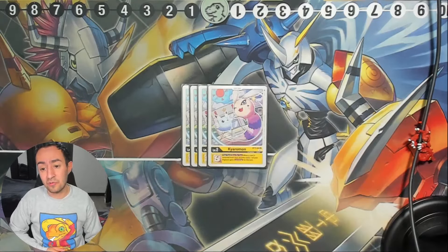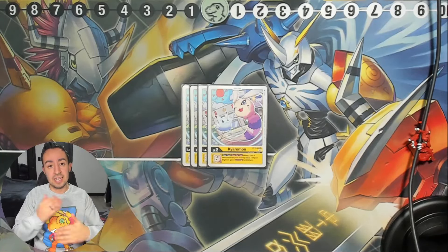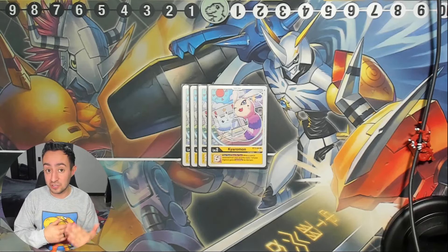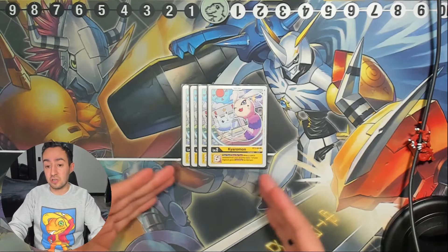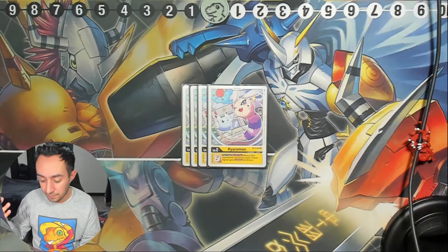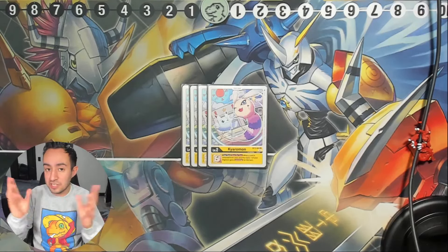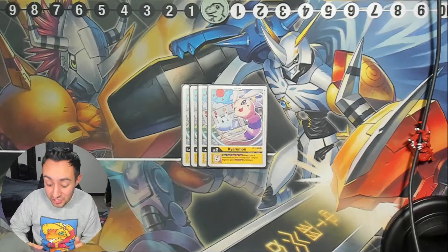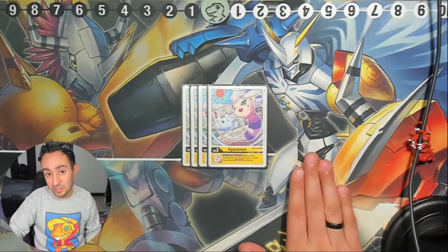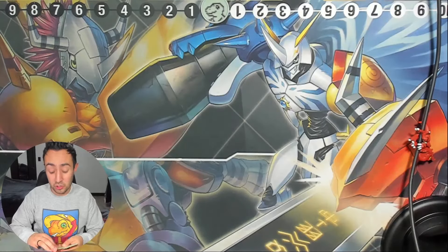Let's start with the DGX of this deck — the Chiaromon. The new EX5 lineup has a lot of either one-attacking or one-digivolving that trashes the top card of your security stack, which triggers Chiaromon. When you trash a card from your security stack, you give a Digimon Jamming. This is very important — it gives a Digimon Jamming, and you're able to give it to another Digimon. It's really nice with the level 4s.